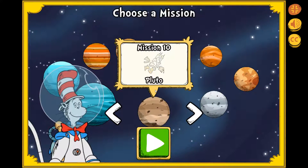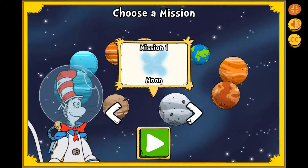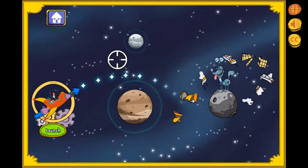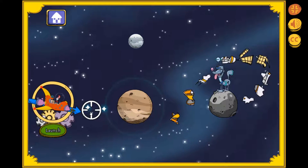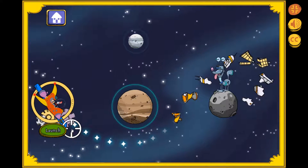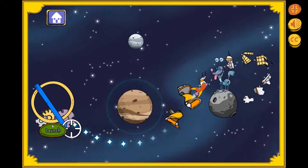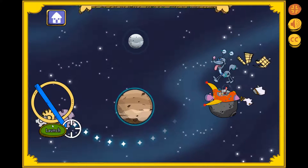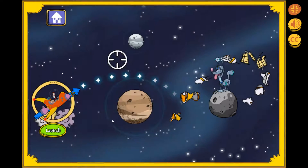Look at all those planets and moons! Where should we go next? Pluto isn't a planet, but I want to see it anyway! Oh no! There's a load of space junk floating around Pluto! You cleared every level! You're truly the best! You mastered gravity and passed every test!